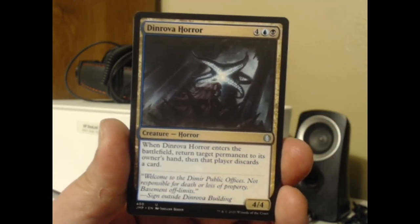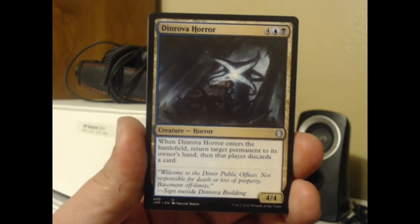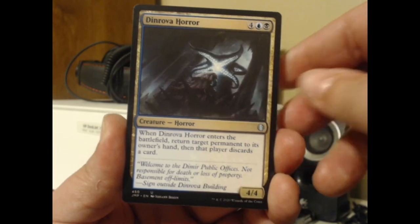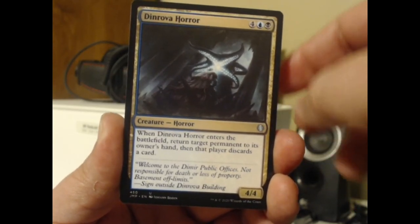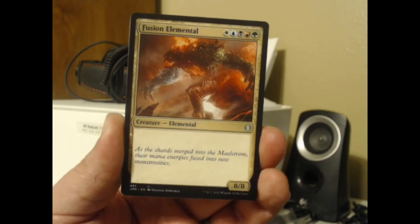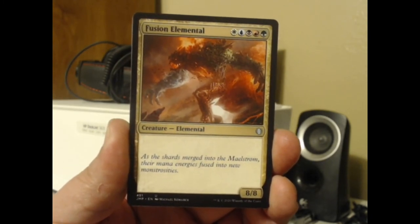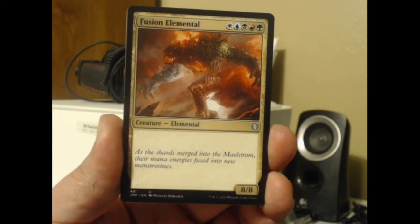So that's not as exciting as the mythic, but we are going to see a lot of stuff in here. Rainbow is kind of a difficult one to run into. It's going to be a lot of reprints from here. Return target permanent to its owner's hand, then that player discards a card. Here's a Fusion Elemental — that's a really old card reprinted in Jumpstart. Costs WUBRG, it's an 8/8 Elemental for five mana.